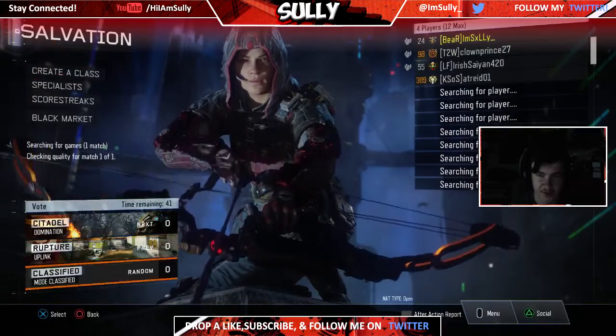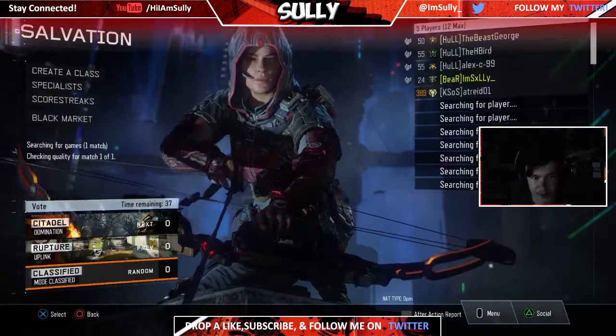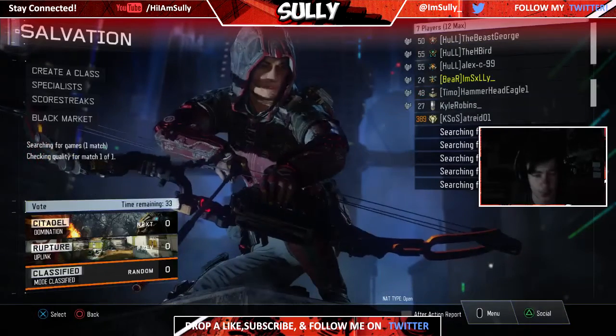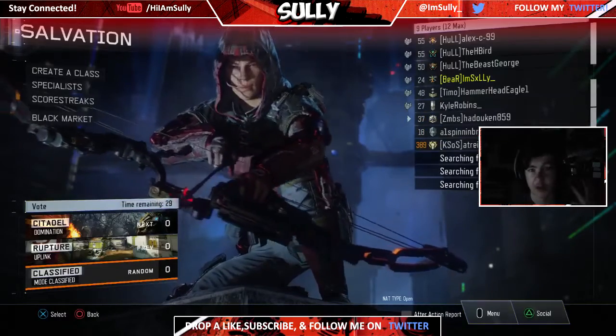If you don't know what Salvation is, it is the new collection of maps in the 4th DLC of Black Ops 3. It includes Citadel, which is a remake of Outskirts from World at War, and it also includes Outlaw, which is a remake of Standoff from Black Ops 2.